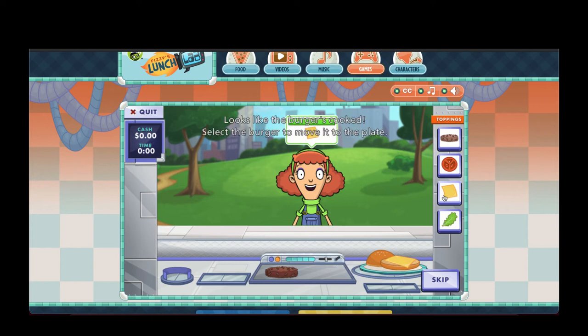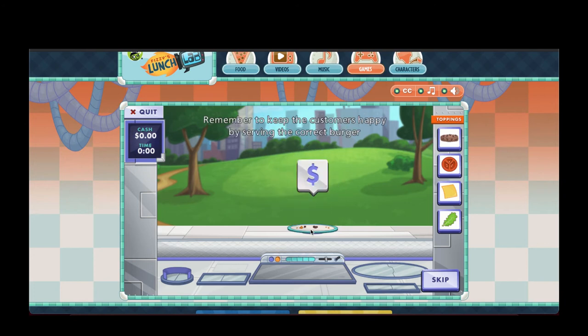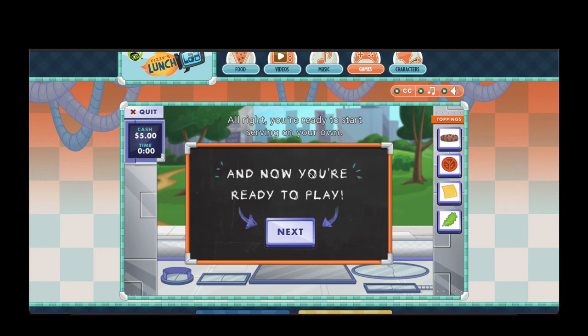Looks like the burger's cooked. Select the burger to move it to the plate. Nice work — you're a natural! Remember, always add a burger patty to the bun. Let's not keep the customer waiting. Drag the plate to her now. Amazing work! Remember to keep the customers happy by serving them the correct burger and not having them wait too long. They left you a tip — tap it to earn your reward and clear their spot. You're ready to start serving on your own. Good luck!